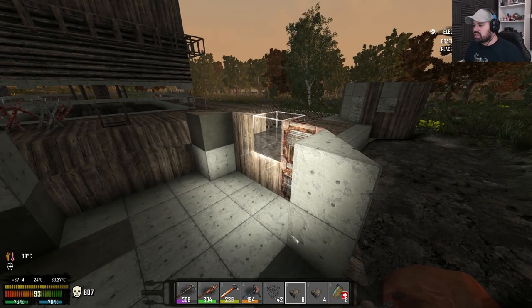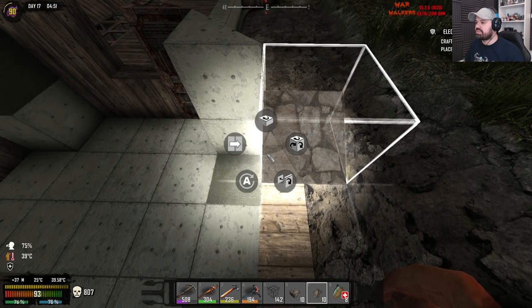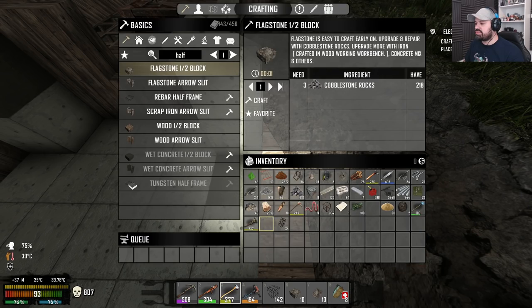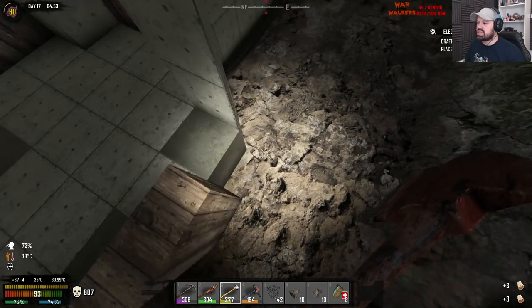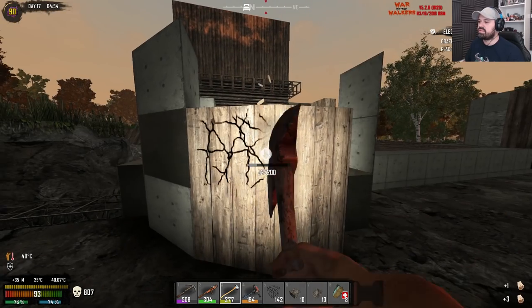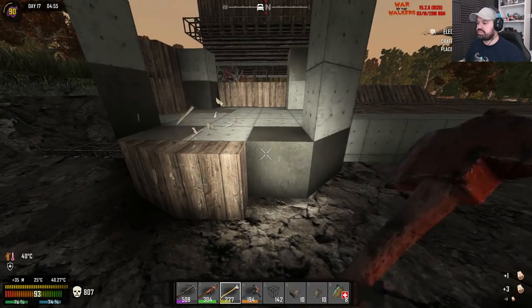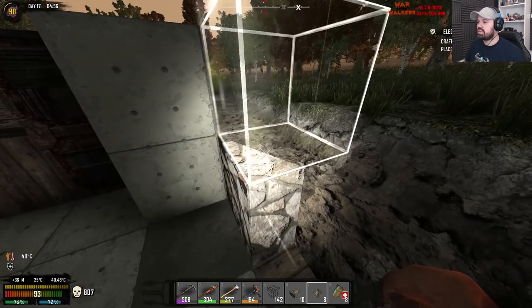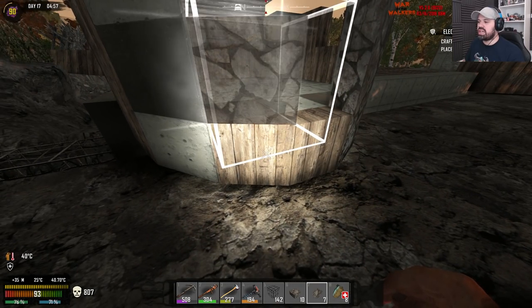Which one is the wedges and which one is the half block? Flagstone half — okay, they were both half blocks, and then we have the wedge tips. If we go to the wedge tips and rotate them — see now we can take this out. There's no point keeping the wood versions and wasting so many resources to keep them upgraded.